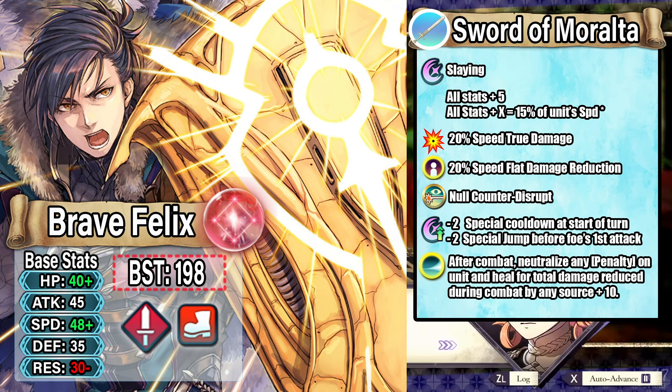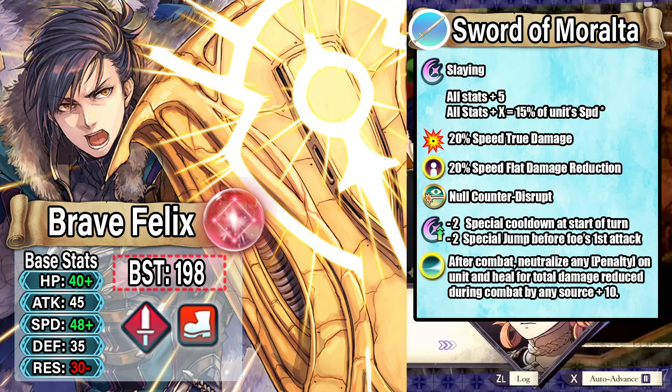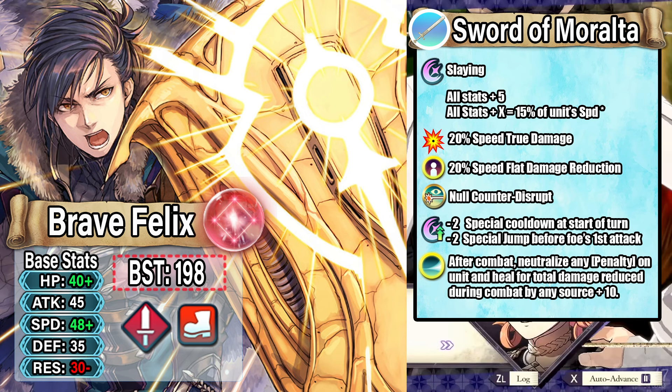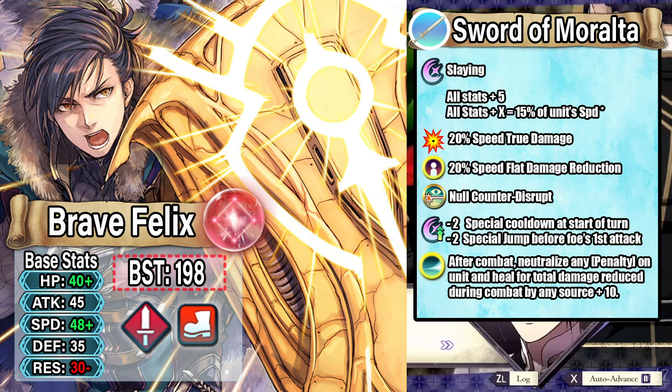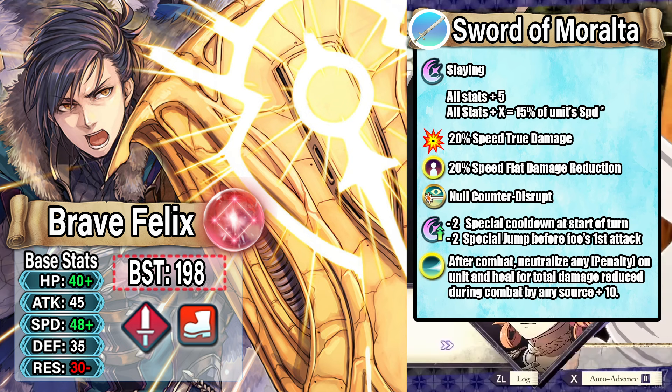Here we have Swordmaster Felix with a stat line of 198 BST. Technically, if you go with two super boons with a floret, he could even hit 200, which is kind of crazy. We then have his preference weapon, Soro Moralta. This has slaying and all stats plus 5 during combat. You also get a bonus to all stats equal to 15% of his speed at start of combat, true damage equal to 20% of his speed, and black damage reduction equal to 20% of his speed.